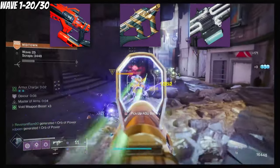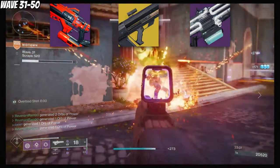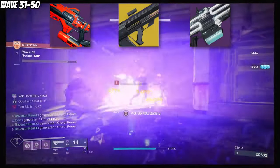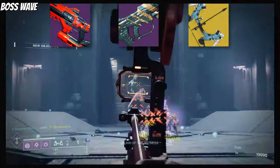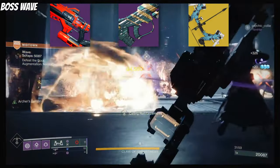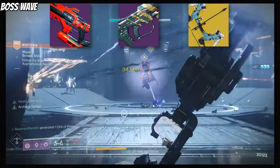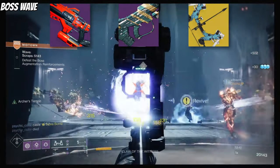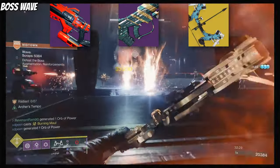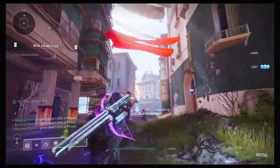For waves 31-50, I kept Riptide on because Chill Clip is just too good. I swapped to Graviton Lance for more range against tougher opponents, and the ability to chain kills with this exotic is absolutely amazing. I also kept Commemoration because LMGs are really good at chewing through waves of adds. For bosses, Riptide always stayed on. I also ran Leviathan's Breath as my heavy option — I would throw the tether and unload with Leviathan's Breath, and even on wave 50 the boss was defeated before I notched my last four arrows. I highly recommend Leviathan's Breath for this build specifically for boss rounds; it chunks bosses easily and removes the stress.